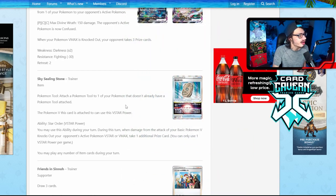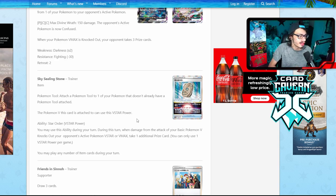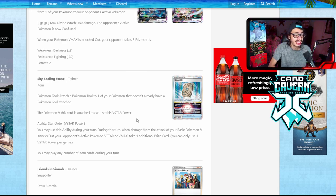Next up is Sky Sealing Stone — another stone card. The Pokémon V this card is attached to gets the V-Star Power Star Order: once during your turn, when damage from the attack of your basic V Pokémon knocks out your opponent's active V-Star or V-Max, you take an additional prize card. Getting an extra prize is kind of crazy. You'll probably pair this with Drapion V — knock out a Mew V-Max and get four prize cards, then all you need is to knock out a Genesect. You could also knock out a Palkia or a Lugia and get three prizes, immediately winning the game much faster.